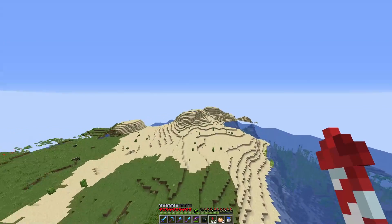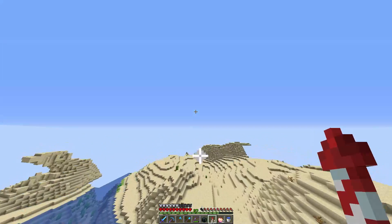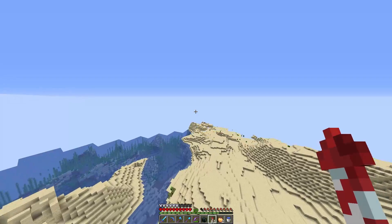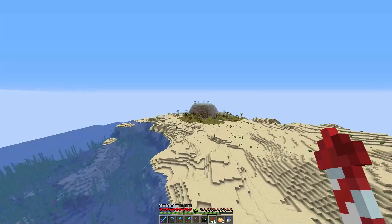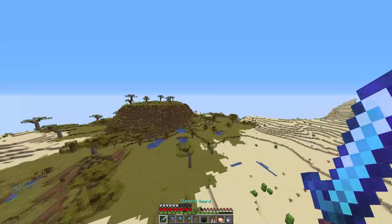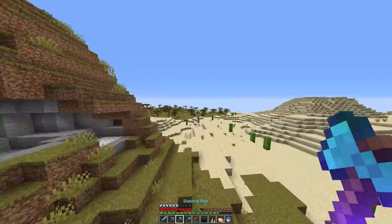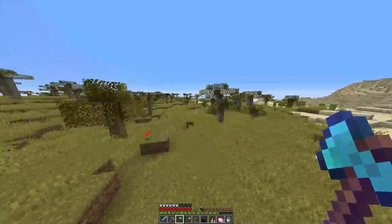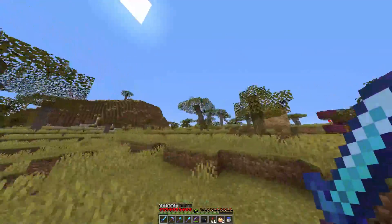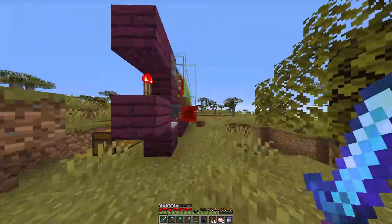Now, if you guys know anything about technical Minecraft, you know that sugar cane farms don't work in spawn chunks — they're only based on proximity. I know. So I figured that out after building a 64-block long sugar cane farm in spawn chunks. I did AFK here for a little bit so I could get a little over 20 stacks. But it's a pretty simple sugar cane farm.